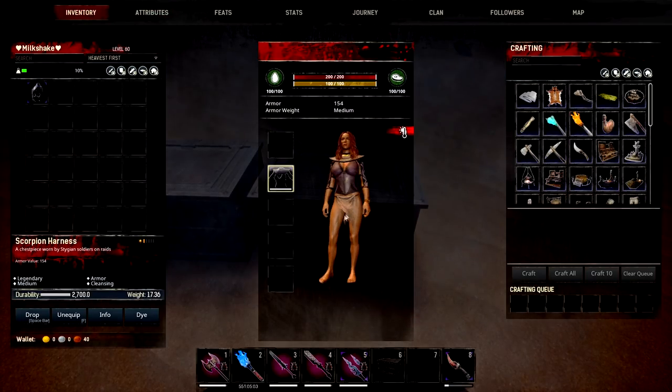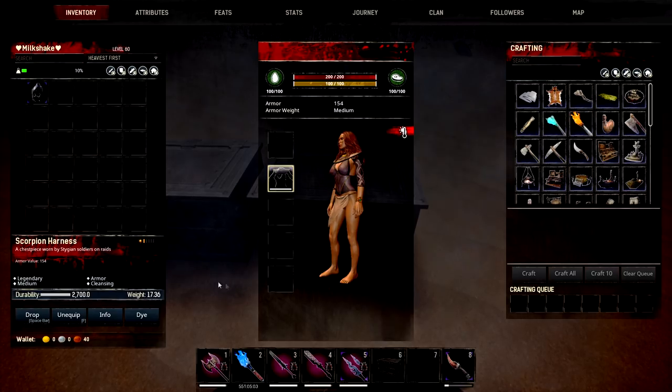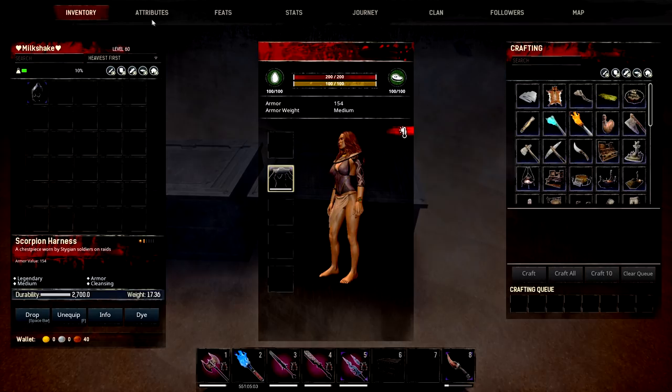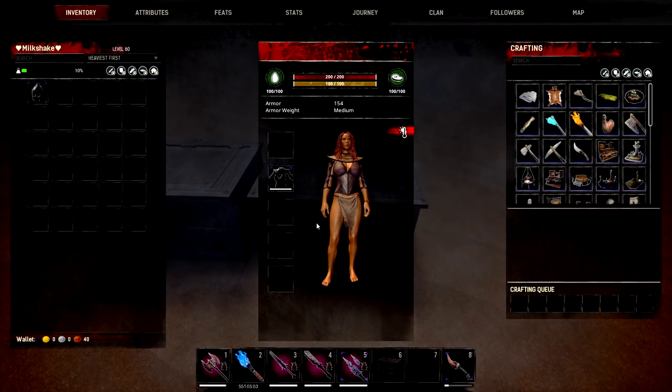When we switch to our Scorpion Harness, you can see it gives us 154 armour — a medium set again — and it has a cleansing buff on it. If we dip into the description, this actually periodically cleanses the wearer from poison. So if you were to go and fight an actual scorpion and got poisoned, this chestplate would help you out a long spot. There is no attribute bonus on this one, just that ability, but it's handy to whip on and off.